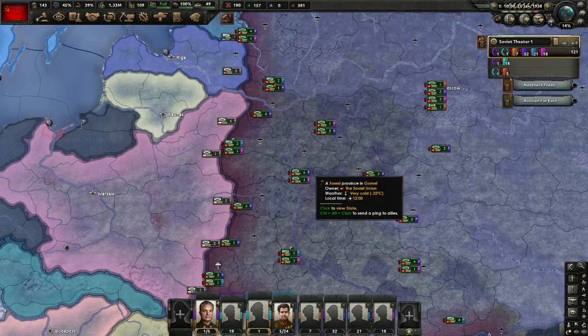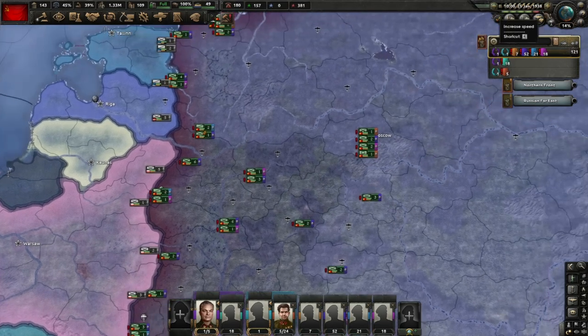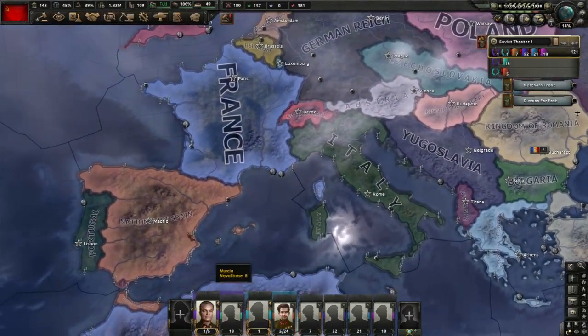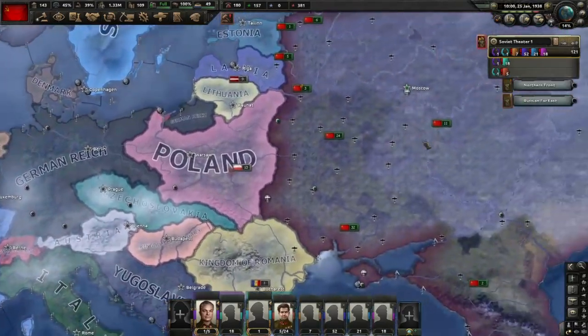Hello boys and girls, welcome back. Part 4, 1938, No Step Back, new DLC, Hearts of Iron, and here we go on the 5th of January. What happened? I'll make a very short resume. We lost 6 mountain divisions in Spain, but we gained some experience on leaders.